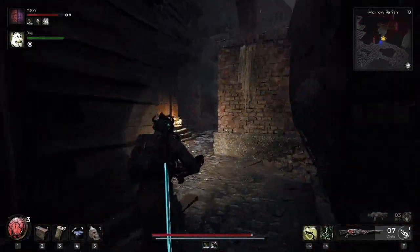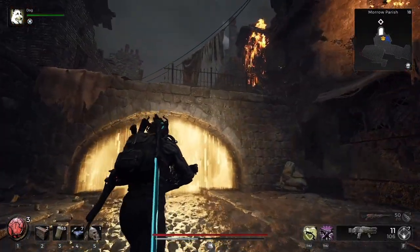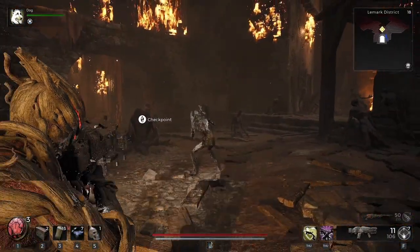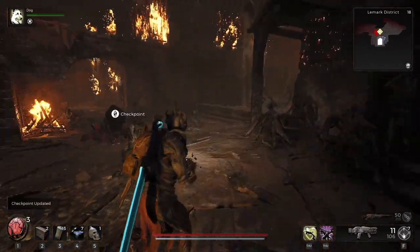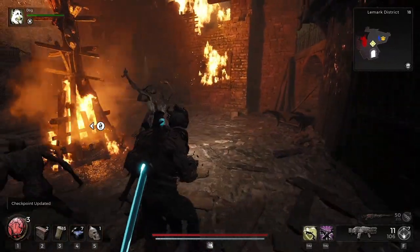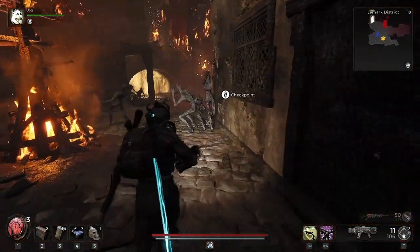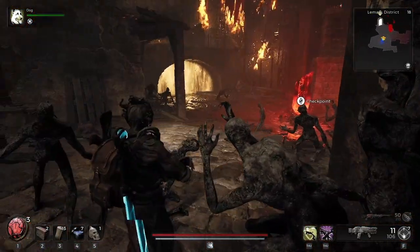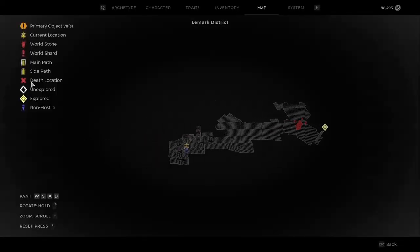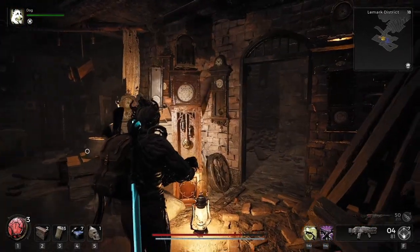Then you can just move the minutes until you get it right. What you must do now is explore Morrow Parish — we're looking for a specific dungeon called Lamarck District. I believe if you've got the clock tower, then this should definitely be a dungeon on your map, because if it's not, you've got to reroll the world and do it all again to hopefully get Lamarck District. The reason for that is because there's a room in this district that's full of clocks. Here's the map on screen of the district. It's a very small area, so just progress through here until you get to this room.